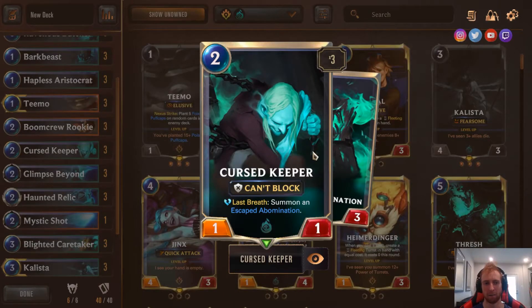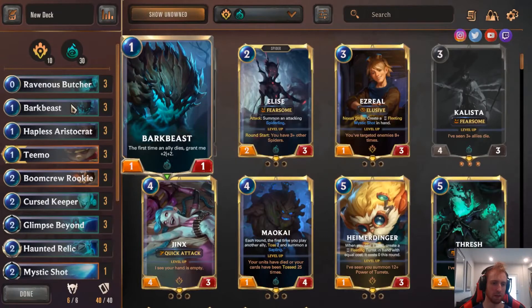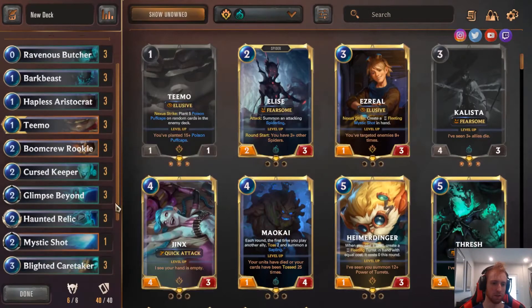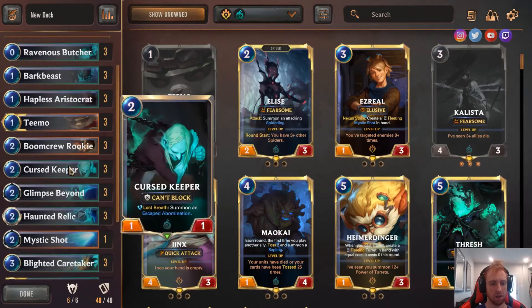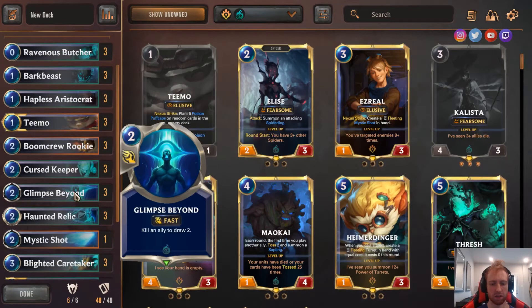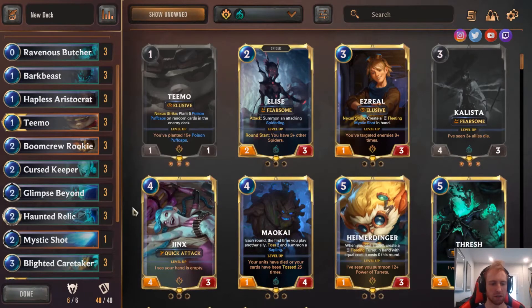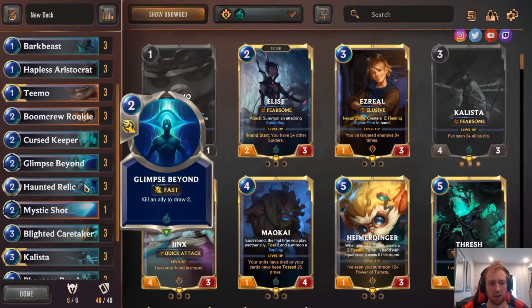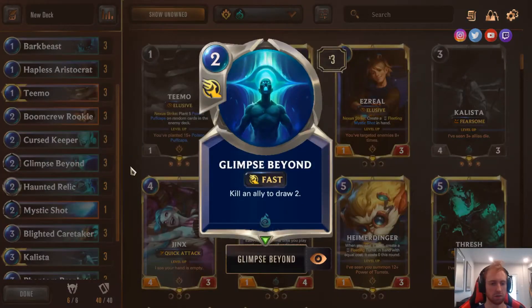Alright, Curse Keeper — aggro decks are kind of all the rage right now. They're very potent damage output with the Butcher and the Curse Keeper. With Blighted Caretaker and Curse Keeper, you can Glimpse it — it's a very good card. Blue Glimpse: kill an ally, draw 2, just to refuel. It has some synergy with Curse Keeper, you can do it with the Crystacat, you usually just use it on things that are already going to die. You can use it on one of the haunted relics, but it just lets you refuel — really a good card.